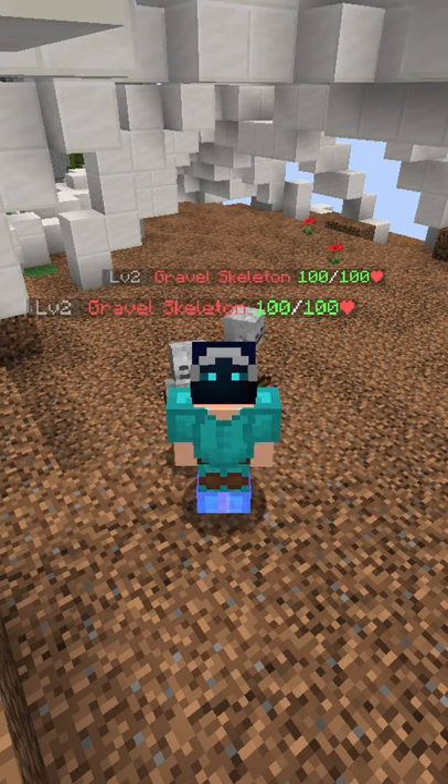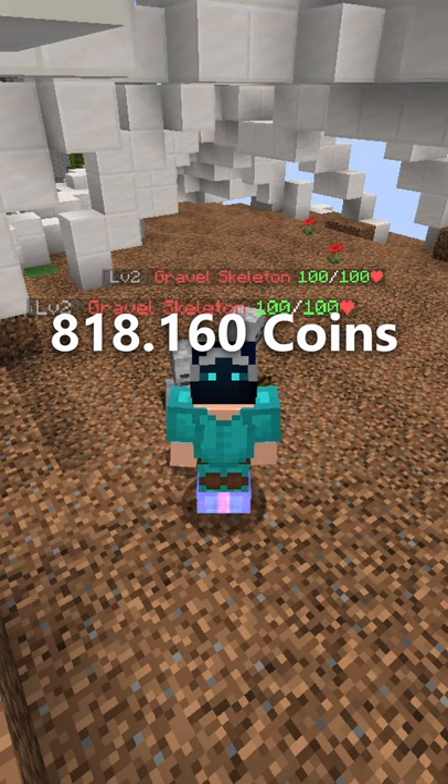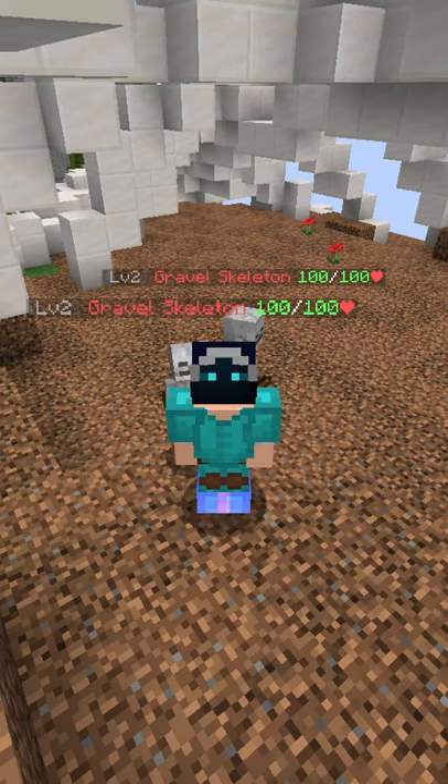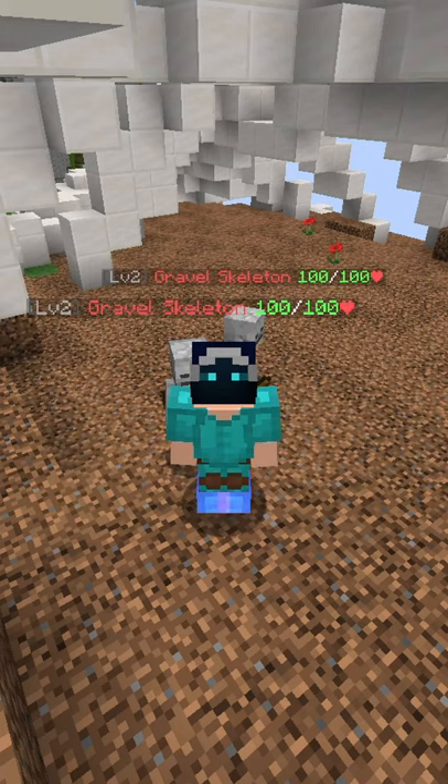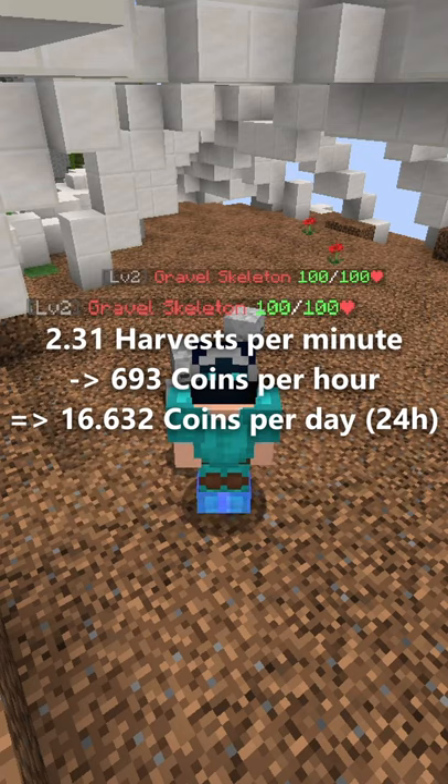Buying every ingredient on its own in not just a compacted or enchanted form will cost you 818,160 coins. Upgraded to the fullest, it has a max storage of 960 and a TBA of 13 seconds. At level 11, the minion will generate 2.31 harvests per minute.